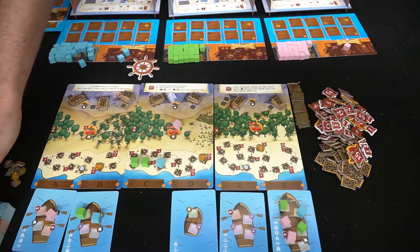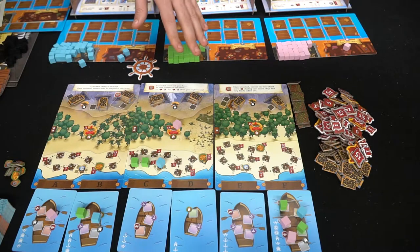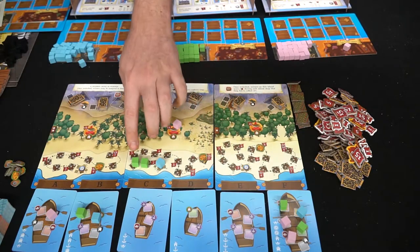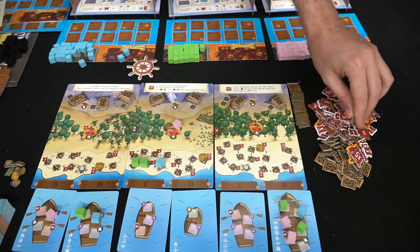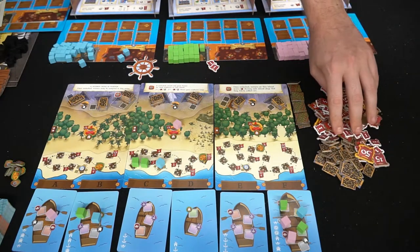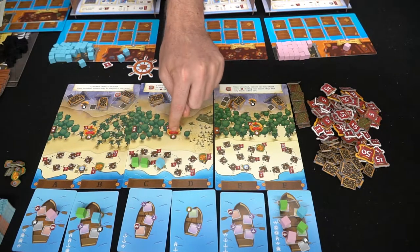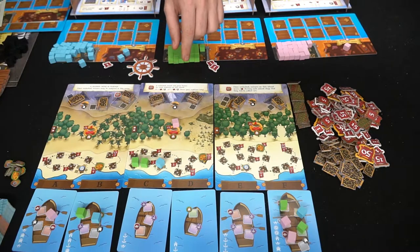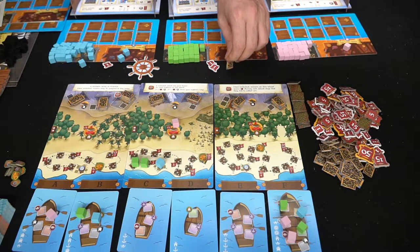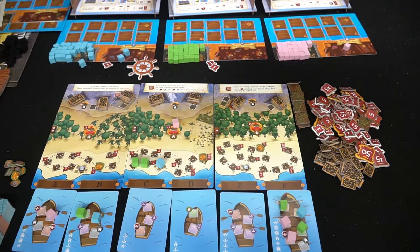Used boats are discarded and new ones drawn. Then comes the island phase, which scores victory points: each explorer unit on the board earns points — for example, two points for green and one for blue. If you've placed four builders, you instantly earn 15 points and can keep stacking. Each unit in mining areas adds ore tokens to your pool.